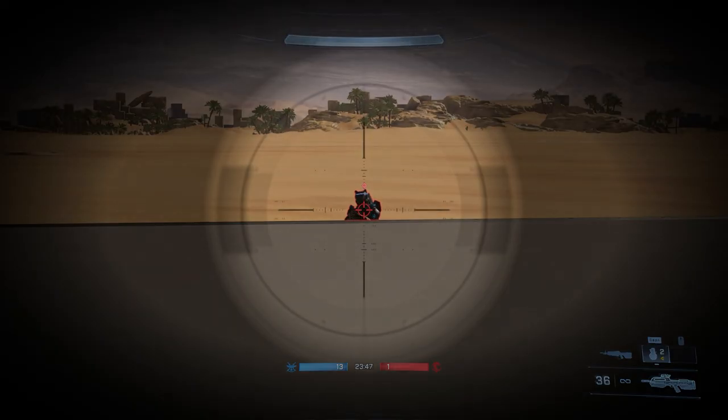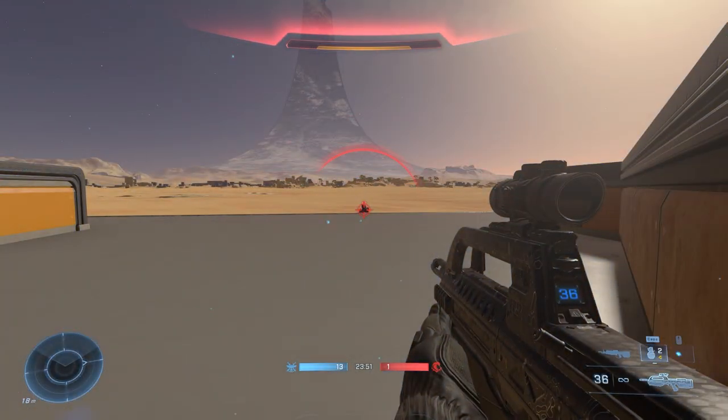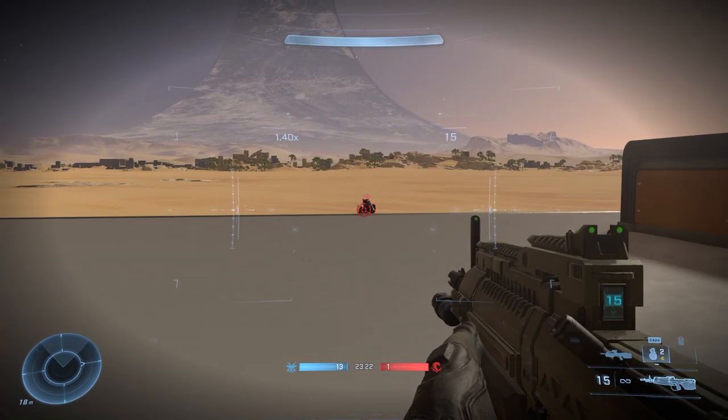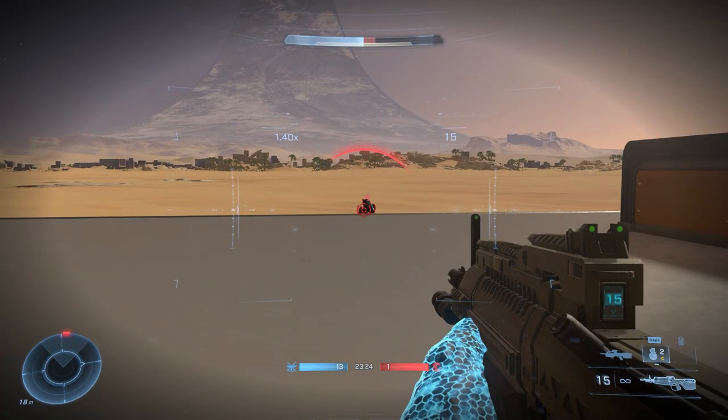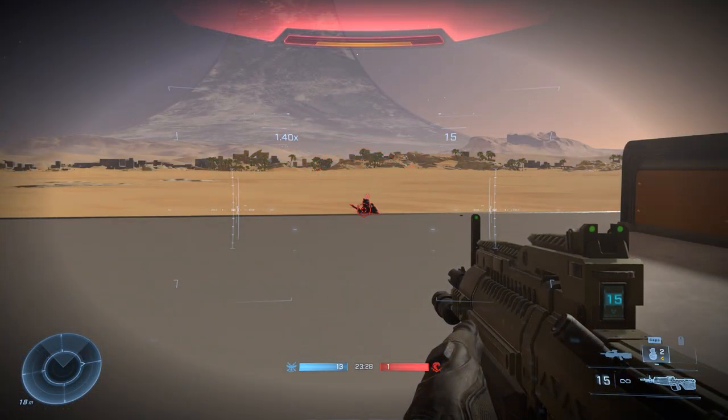With the battle rifle, if you get shot while scoped in, you get taken out of your scope — that's called de-scope. But with the bandit rifle, there is no de-scope because it uses a 1.4x zoom, similar to the assault rifle or sidekick. So if you're taking damage with a bandit rifle, you can stay scoped in, which is a clear advantage within similar engagement ranges compared to the battle rifle.